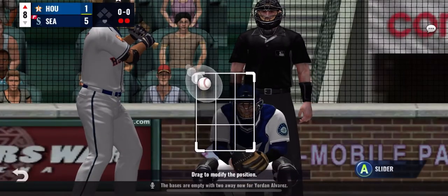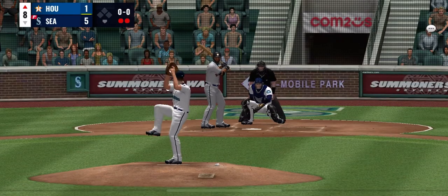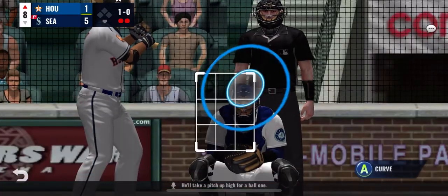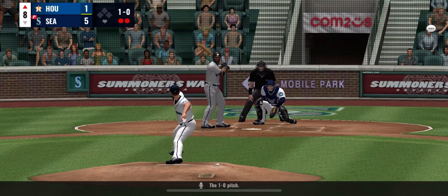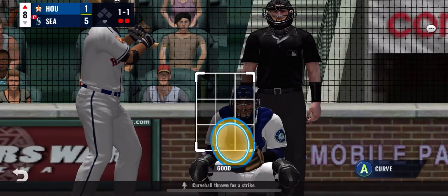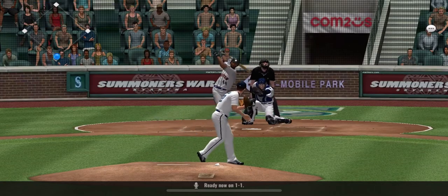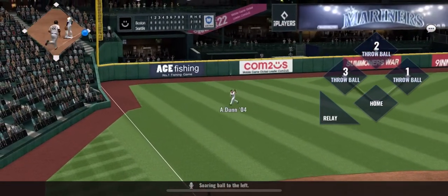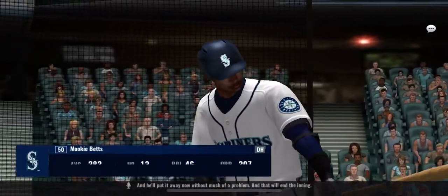The bases are empty with 2 away now for Jordan Alvarez. He'll take a pitch up high for ball 1. The 1-0 pitch — curveball thrown for a strike. Ready now on 1-1. Soaring ball to the left and he'll put it away now without much of a problem. That will end the inning.